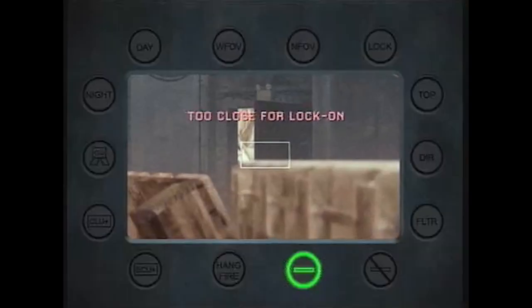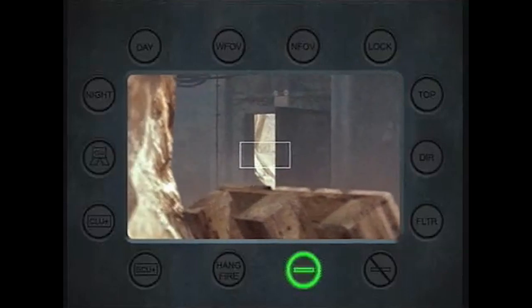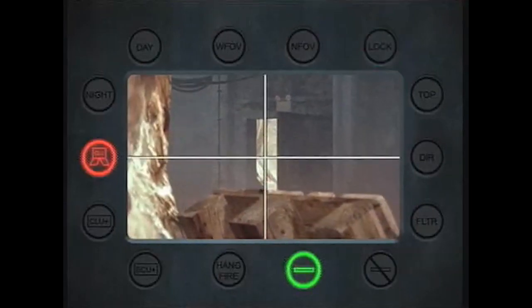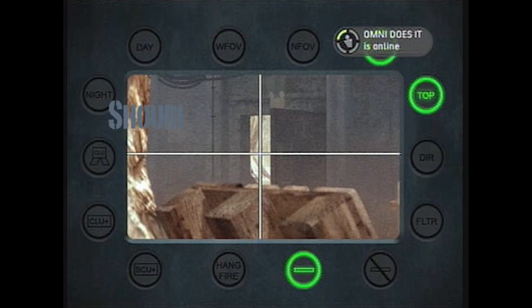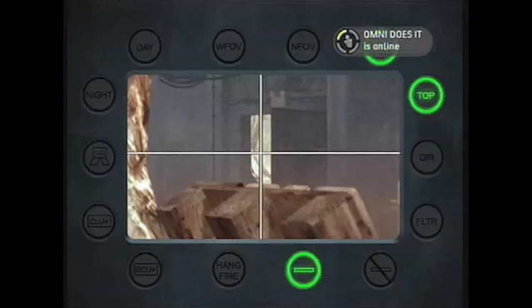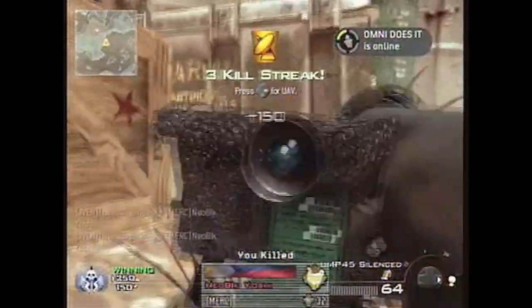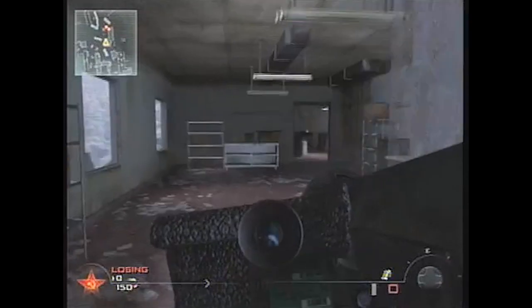The key to getting a Javelin indoors is to aim for a point past the room that you're trying to hit. So in this case, the cave — I aimed outside of the side door to an outer point on the rocks. The distance was great enough out the door that the Javelin thought I was firing outside, so it didn't know I was actually just trying to hit the cave. So when I fired it, it hit the cave ceiling and killed everyone inside.